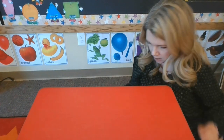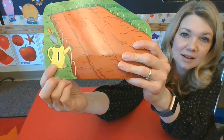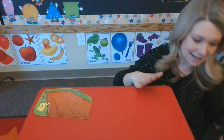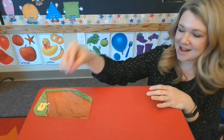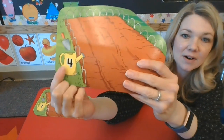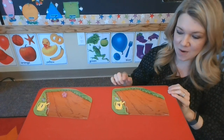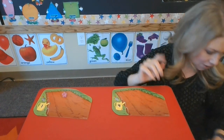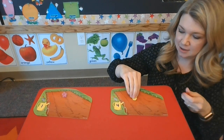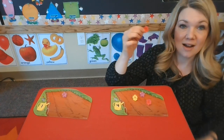We'll put bumblebee here. This card has the number one — just one. Let's count one flower. One! And this card has the number four. Let's count: one, two, three, four. Ready? One, two, three, four.